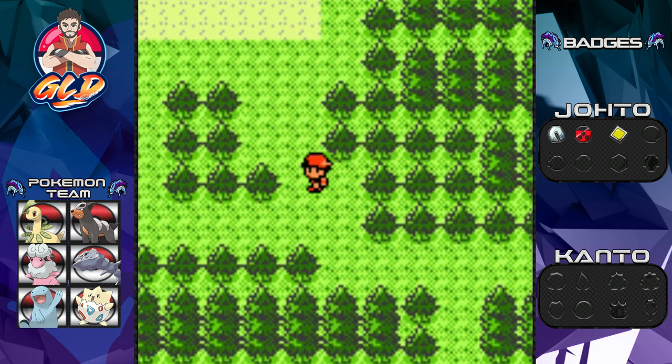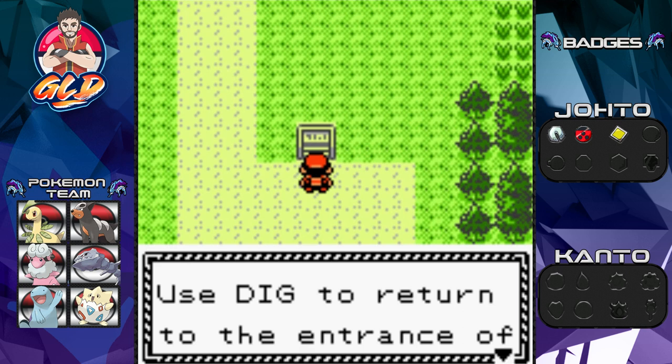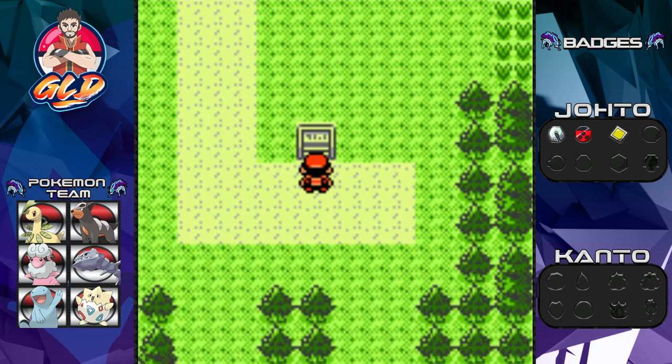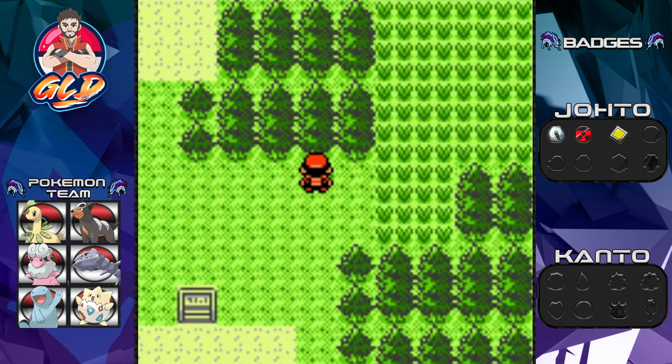Now it is finally time for us to go straight to Ecruteak City. Trainer tip: use Dig to return to the entrance of any place - it's convenient for exploring caves, other landmarks, and whatnot. All right, good to know. There are a few things we needed to do right here.